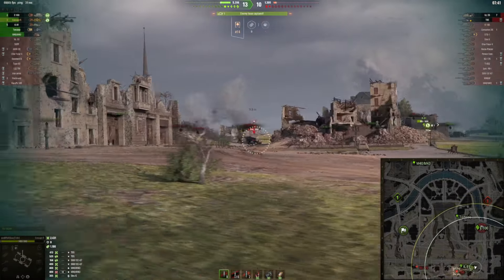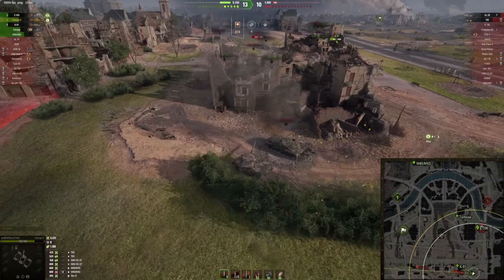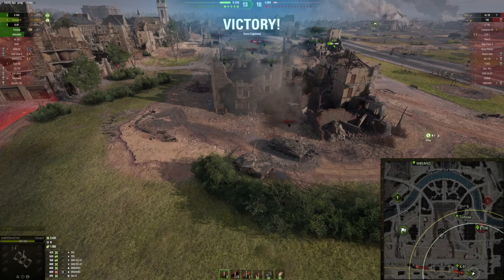Our team is capping — we are winning the game. In this game, this can actually happen when you're playing a medium tank with a spotting build: I do not make a lot of spotting damage. I think Berlin is also not the best spotting map, but that's just how it is. Nonetheless, we were successful with about 3.5k combined in the Concept 5.